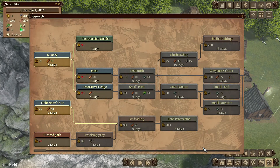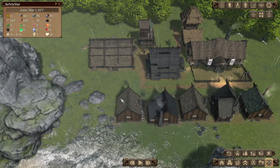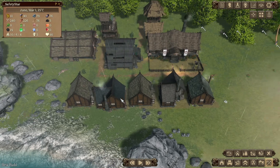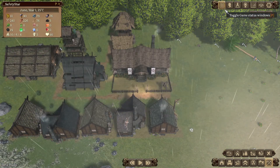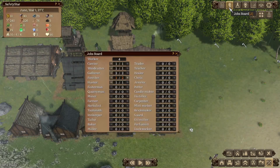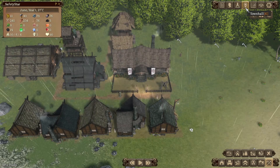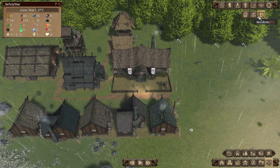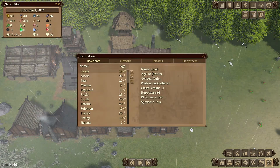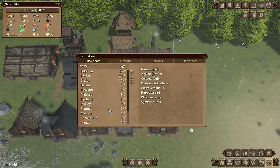We've got 11 gold so I can't afford any upgrades at the moment. I need to work on how to get better taxes. Ideally I want more people but no one's complaining about housing yet. Could do with another forester maybe. Town hall doesn't help me right now. Additional panels — annual stock, residence. There we go, that's what I wanted.